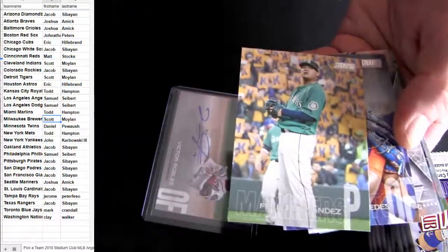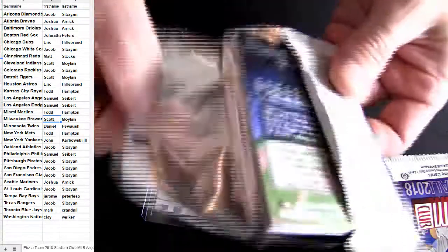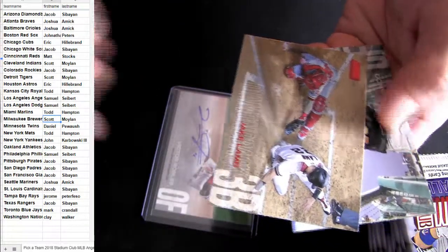The black base — pretty fresh on the case here for Stadium Club. Also in Pick a Pack, guys — got over a hundred different packs to choose from, all sports. Some Lamb to base.